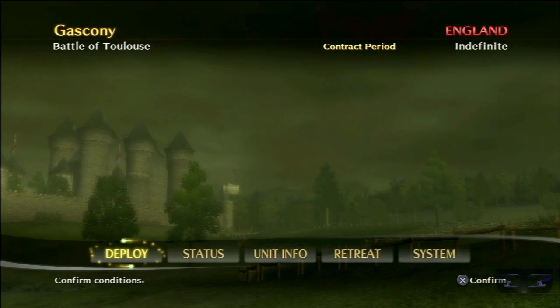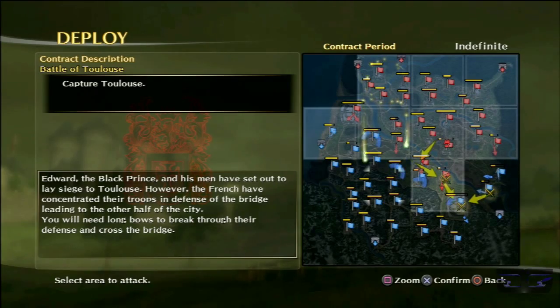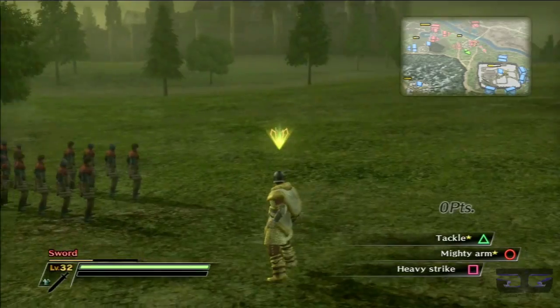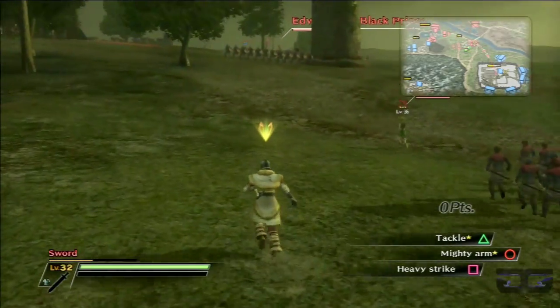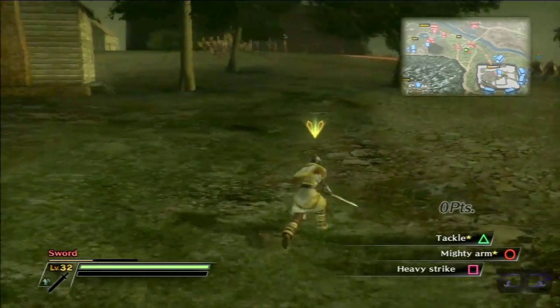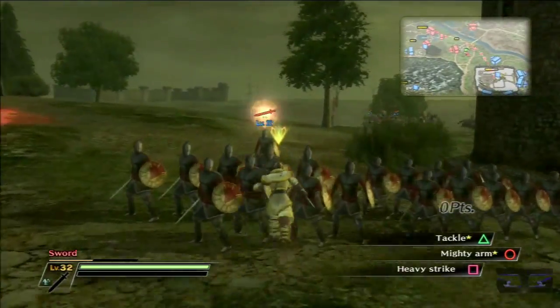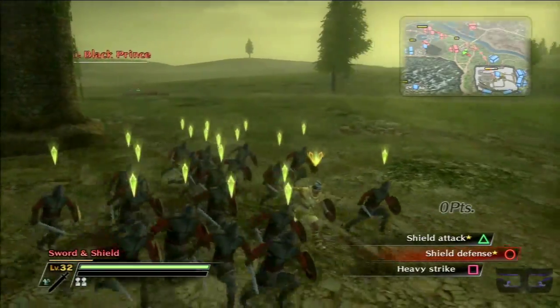Hey guys, welcome back to the walkthrough. I'm still in the Battle of Toulouse on the English side, and hopefully I'm wrapping this battle up. I highly doubt it though, because I still have to take the city and take Lamar's objective afterwards. Things will go smoother if the prince attacks the city, but he instead attacks the other objective, which is further away.